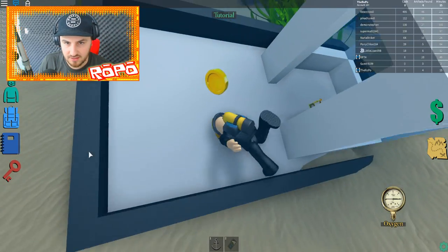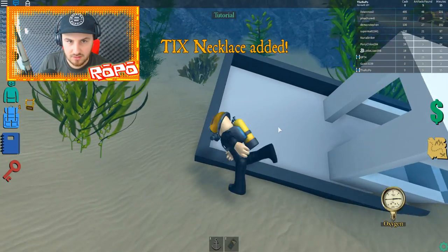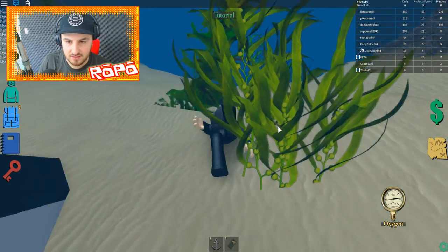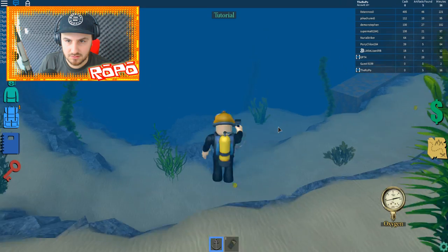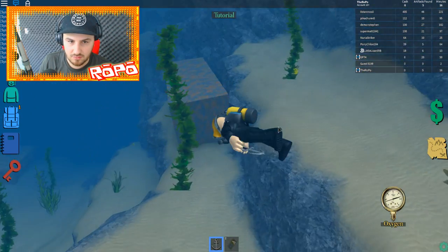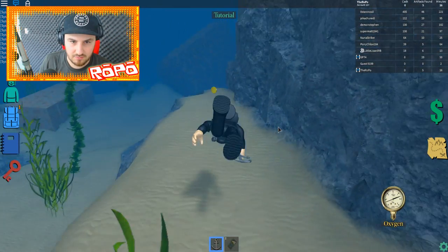I found a little sunken boat — there's a dead body down here and I'm wondering what's on it. I found a tix necklace, which is nice. I'm gonna go back up, fast travel back to the shop to see what else I can get. Oh, it says it's unavailable — I just purchased it? That's mean.